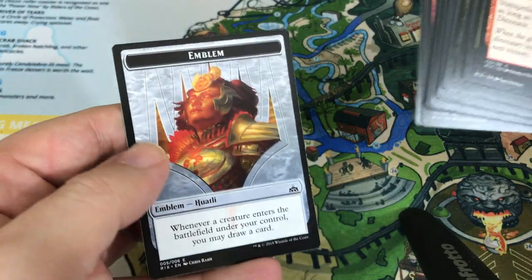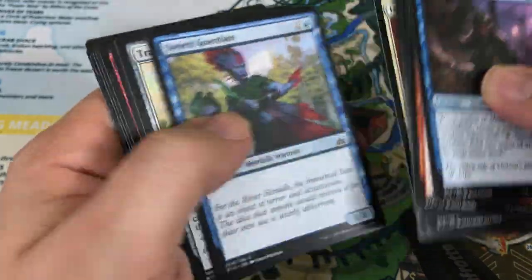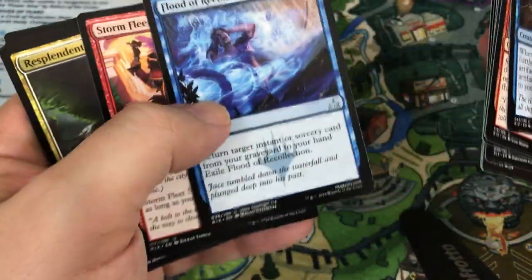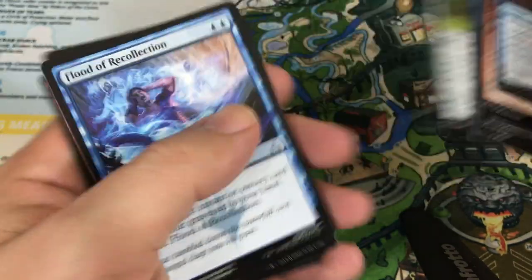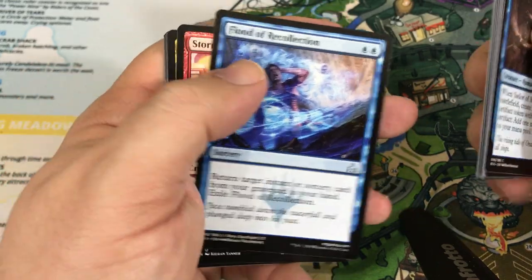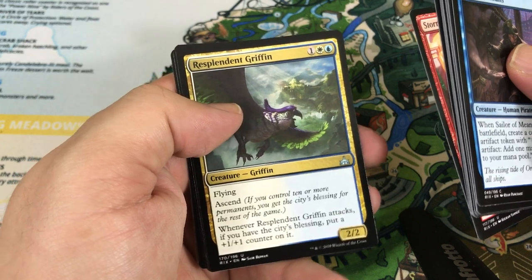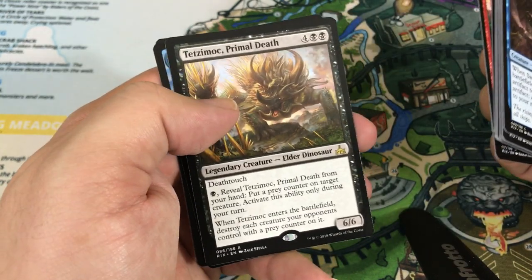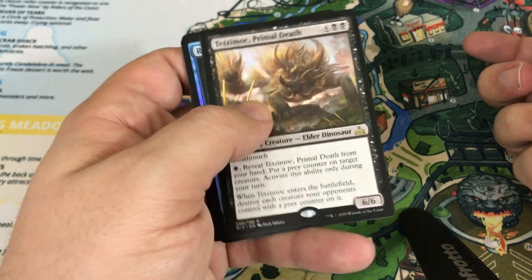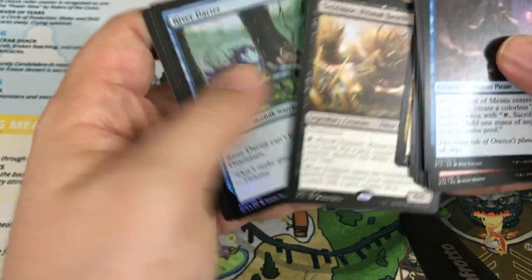We also got a planeswalker emblem — the Huatli emblem. Hopefully this spring or summer I'll be able to get some better equipment and turn the technology up a notch on the channel. We have Flood of Recollection, Stormfleet Swashbuckler, Resplendent Griffin — and another Tetsimoc Primal Death, our third one in this box. It is a small set so these things happen sometimes; one was a foil, so it makes sense. And then we have a River Darter as our foil.